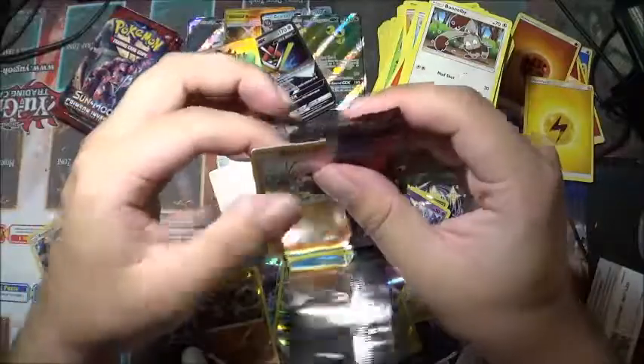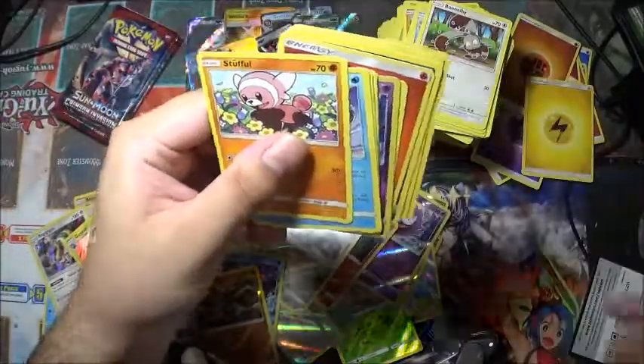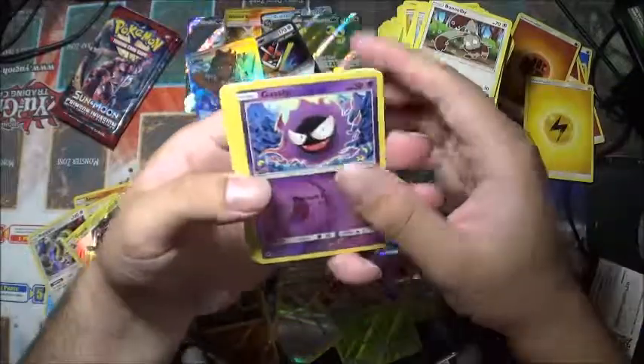They are actually really nice, these — the texturing. I still enjoy the texturing for the cards. Another reverse holo Gastly and a Crawdaunt for the rare. This pile is getting big — I don't know where I'm going to even put these.